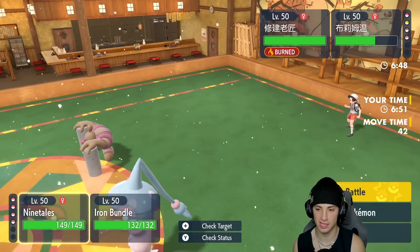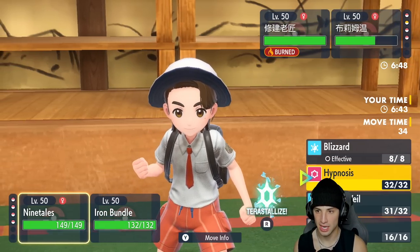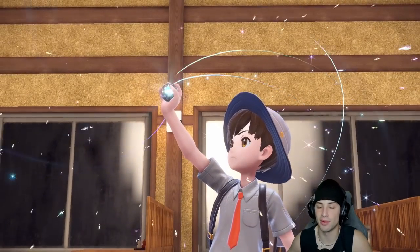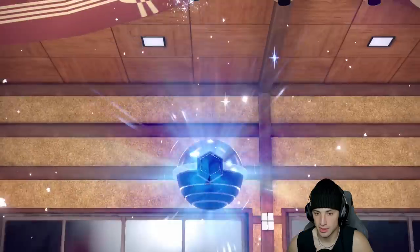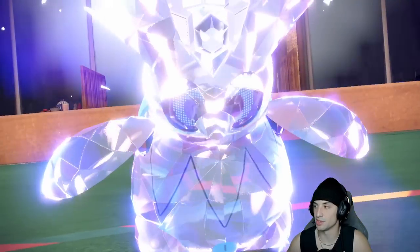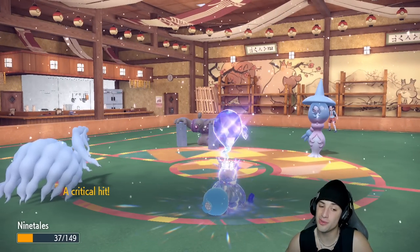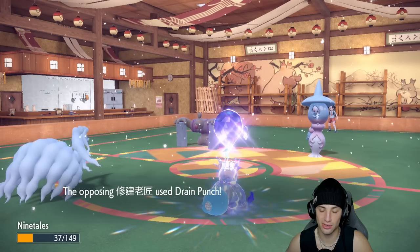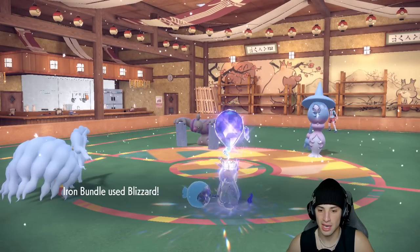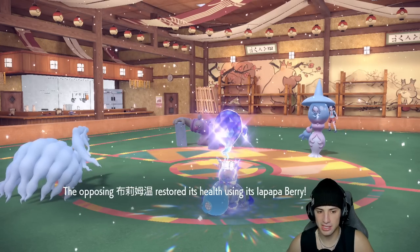I decide to Terastallize Iron Bundle into Ghost type so it doesn't take Fighting moves. I double Blizzard and read that Conkeldurr is coming after Iron Bundle with a Fighting move. Ghost Tera comes out — we love it. Hatterene hits hard too. They go for Mystical Fire, lowering my Special Attack, and we get crit. Conkeldurr goes for Drain Punch. Ninetales launches a Blizzard, Iron Bundle launches another Blizzard, leaving Hatterene on one HP where it eats a berry.